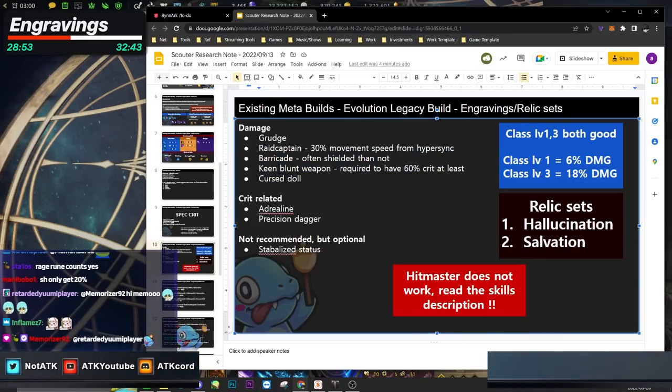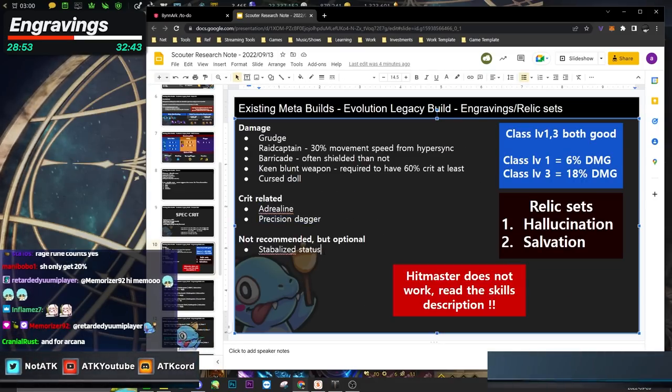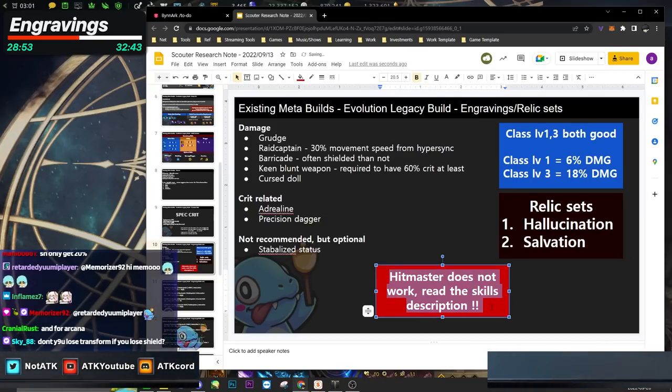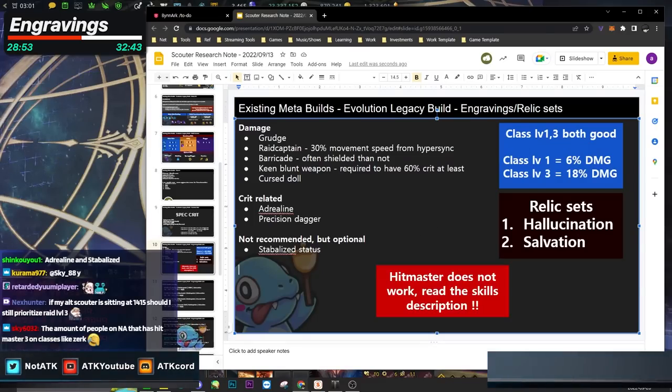Optional damage engravings include Keen Blunt Weapon, Cursed Doll, Adrenaline, Precision Dagger, and Stabilized Status. Hitmaster does not work — check the skill descriptions. These are the optional engravings to consider based on your budget and build.